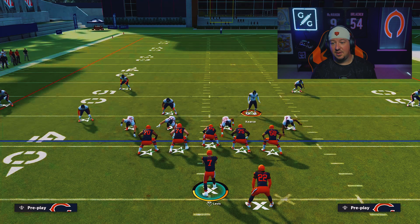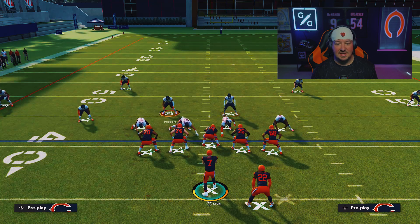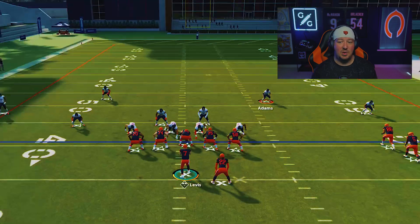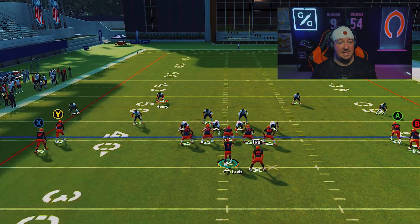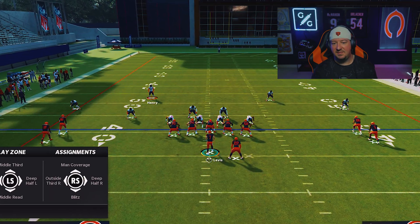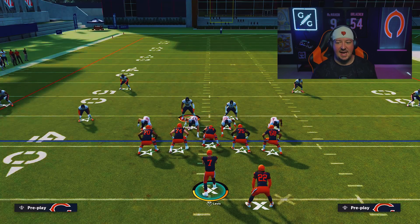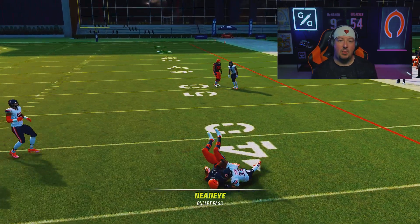With Base Align on, you're going to see that we've got kind of six in the box against five blockers out on the perimeter. This is really baiting your opponent into throwing the screen. We're going to try to take the user on this side and really bait it. What we're going to do is take this safety and man him up on the back player in the stack alignment. You could arguably do the same with the other safety as well, although most players probably won't throw to the nickel corner side.